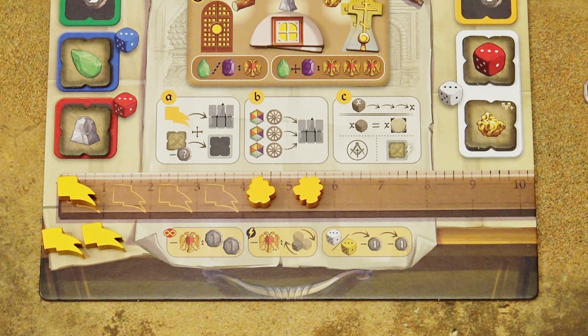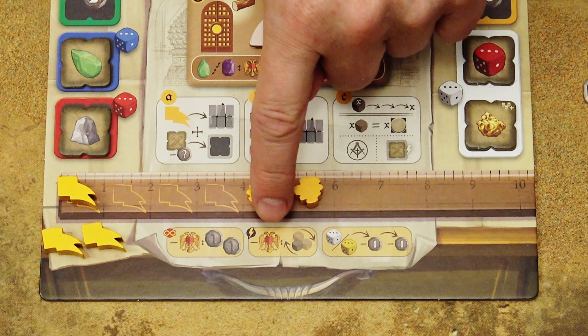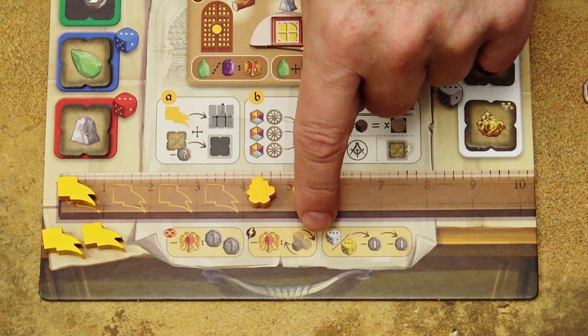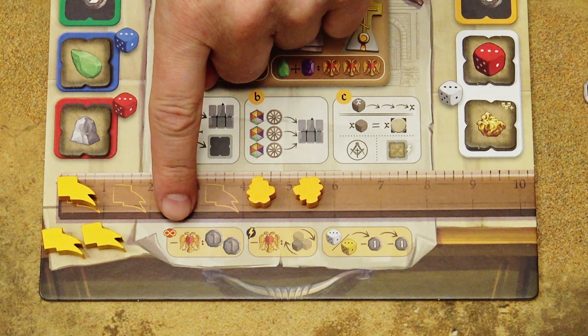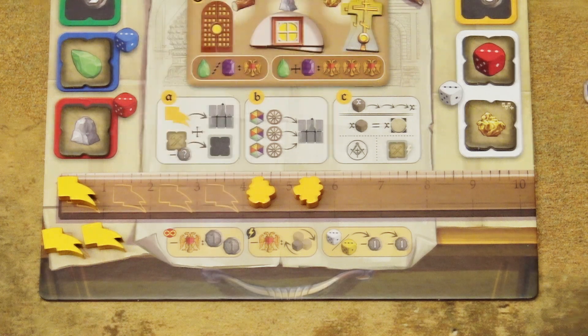In addition to one mandatory action, you can also use three free actions. One can only be used once per turn: for one prestige point, you can re-roll all the dice in one section. The other free actions can be repeated any number of times: again for one prestige point, you gain two rubles.